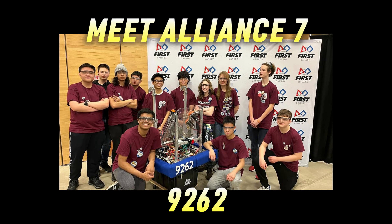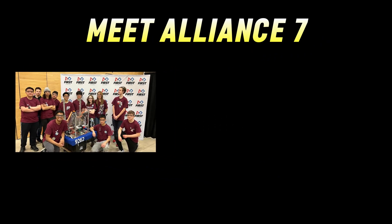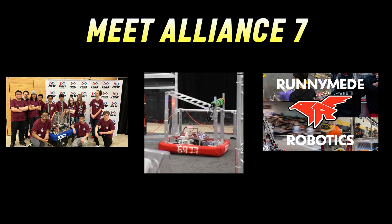So how did we do in alliance selection? We got picked by the seventh alliance under Captain 9262, the Humberside Huskies. It was nice, since the Huskies are only two years old, and our team — especially our mentors — helped them a lot so that they would be ready for this event. We then picked a pretty nasty defense bot in 6999, Cyber Squad.